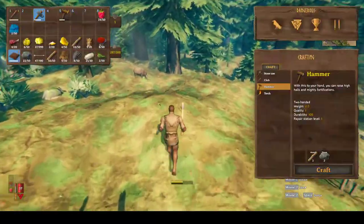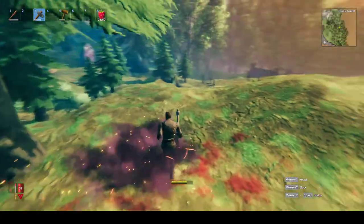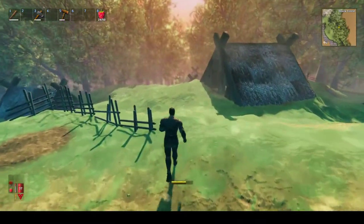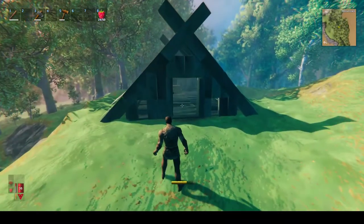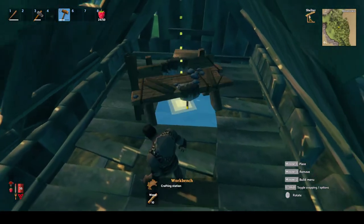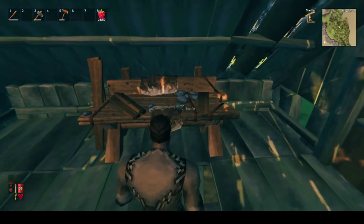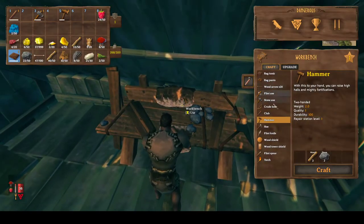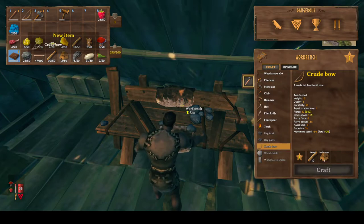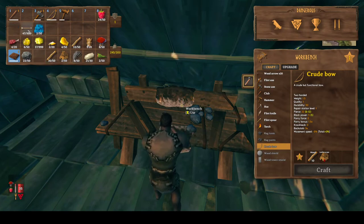Let me go get this boar first, because boar hide is the priority. We actually might have enough now to probably make the crude bow. It is getting dark so let's make a very small shelter here temporarily. The workbench only has a few options available unless it's under a roof, then you get a lot more options. Now that it's under a roof we get all these more options. We can make a crude bow already because I got eight leather scraps - I have ten total, that's from killing all those boar. I do want to get the bow as soon as possible.